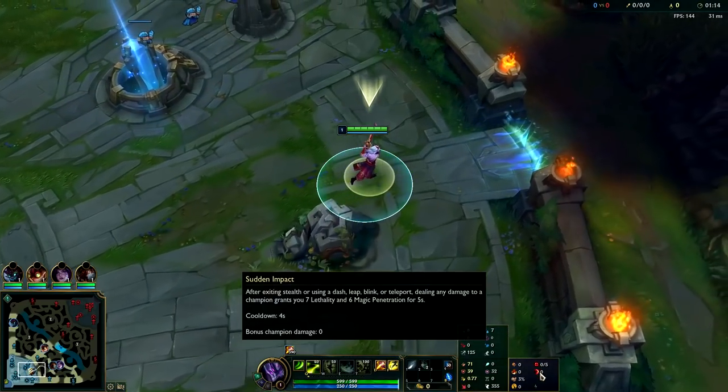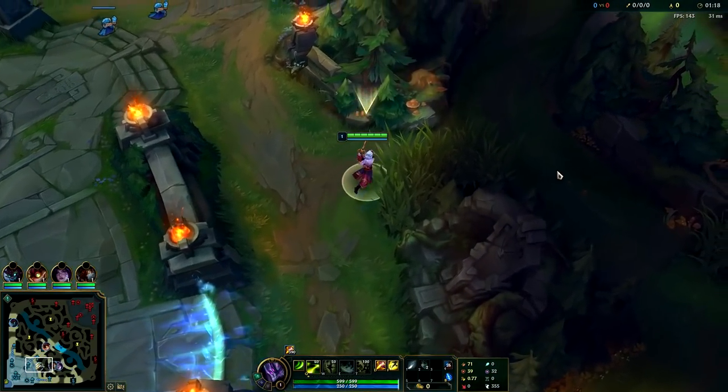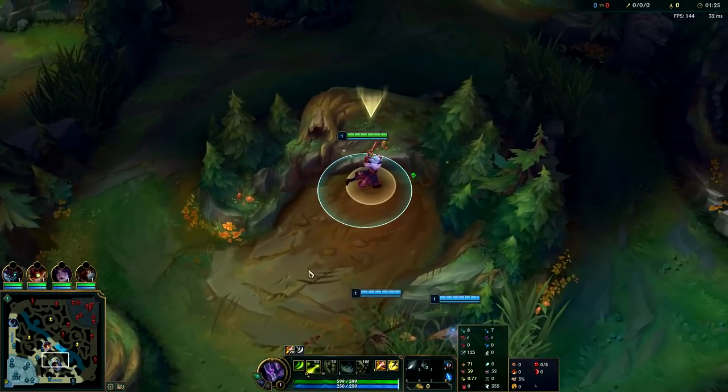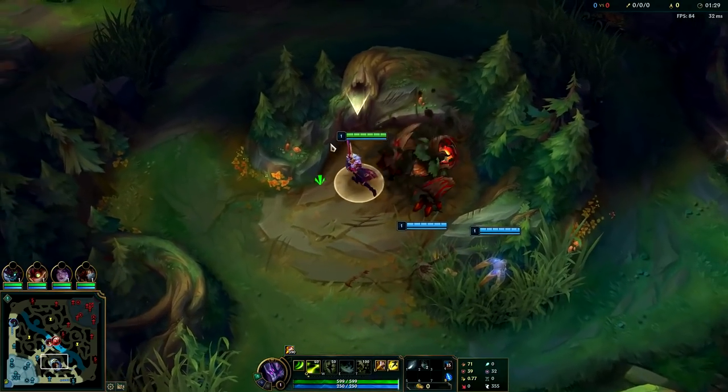With Ravenous Hunter and Sudden Impact, this is overall your safest page. You could go Ignite Master Yi, which isn't bad, but if you're going to run Ignite you need to get off an early cheese otherwise you fall behind. For your secondary page on Ignite Master Yi, go Nimbus Cloak and Celerity.